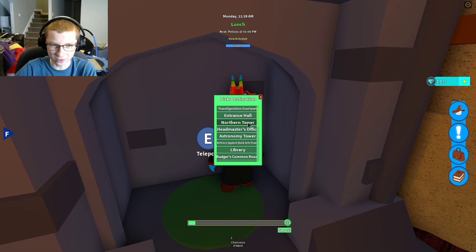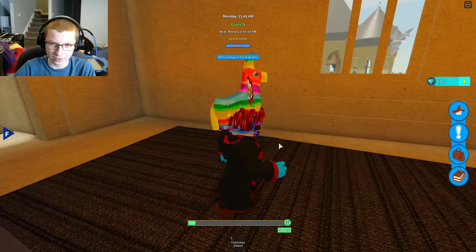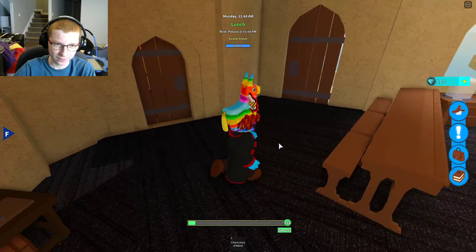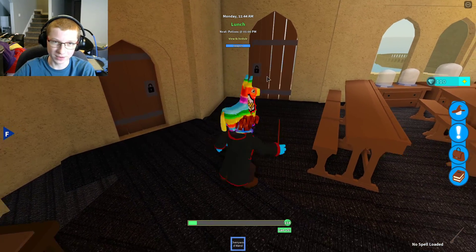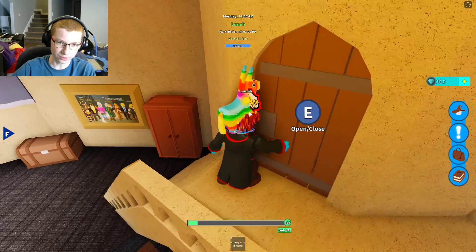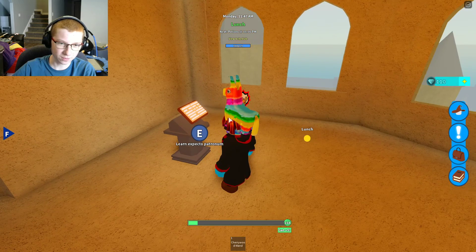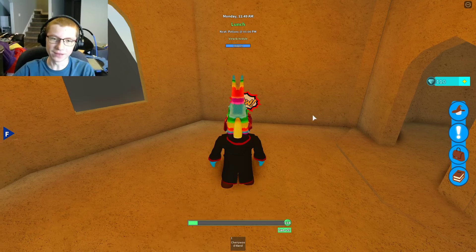To get Expecto Patronum, you're going to go to the Defense Against the Dark Arts Tower, where you should end up right here. Walk in here into the Defense Against the Dark Arts Classroom. Close the door and lock it, just in case, because people like to attack you when you're trying to get this spell.